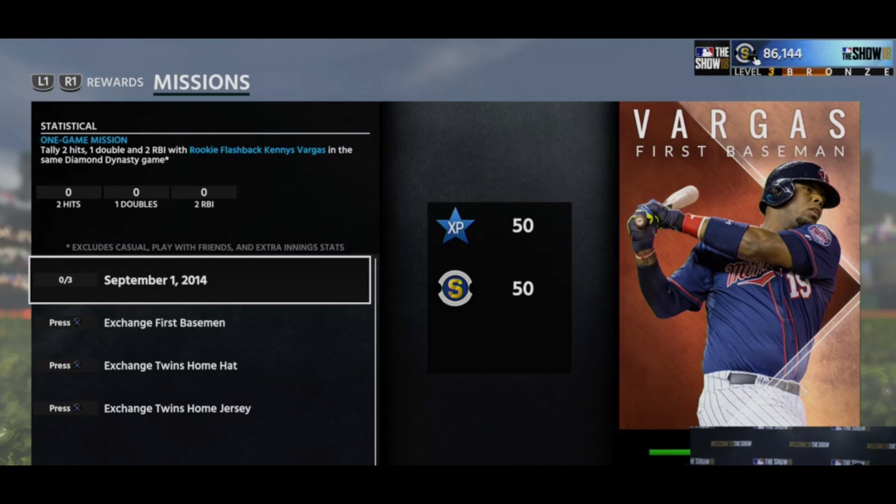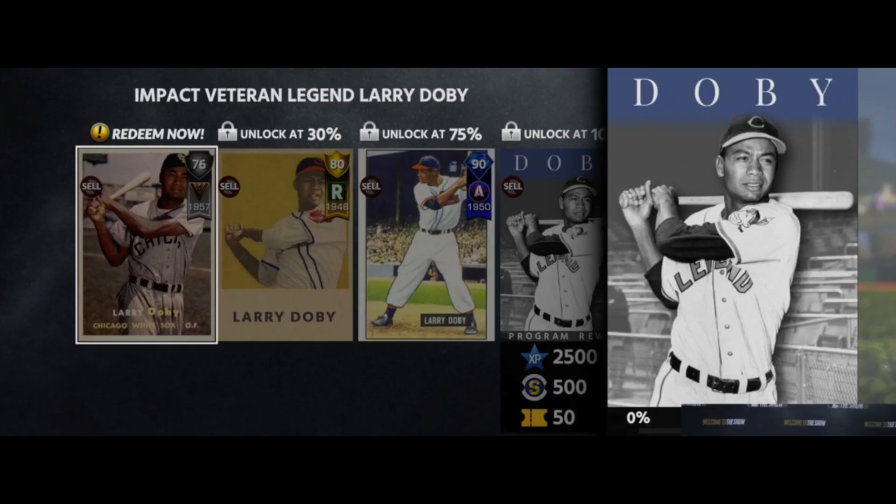Career arc programs are kind of big. By doing the other programs, they give you progress towards these career arc programs. One of the examples they showed was Larry Doby — there are a few versions of this card and they give one of them to you for free. This works kind of like the George Springer program where you get a card, do some missions, and move on to the next card. The best version of the card is not the final reward — the final reward is like a program souvenir, which is what you're gonna need to get these Immortal Players.